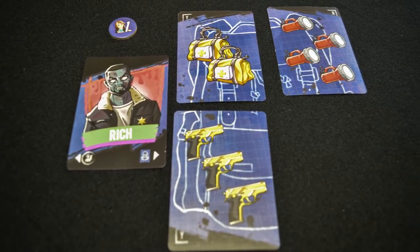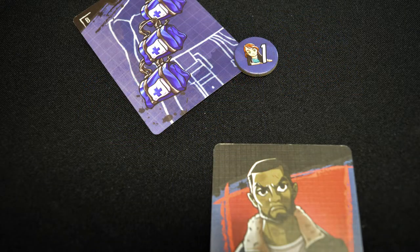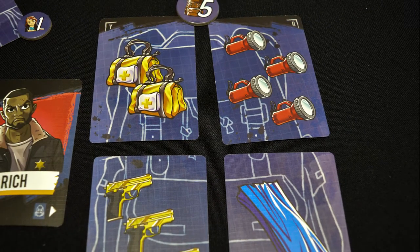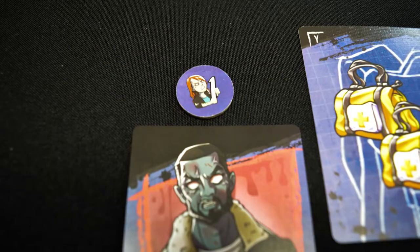At the end of the day, after ten rounds of trying to get items, the players need to see if they survive. First, they must give an item to each straggler in their following, then turn in a complete backpack of four cards. If they have a second backpack, they get an extra five points. If they cannot give an item or complete a backpack, they turn into a zombie. They lose all backpack points, but any stragglers become zombie straggler points.